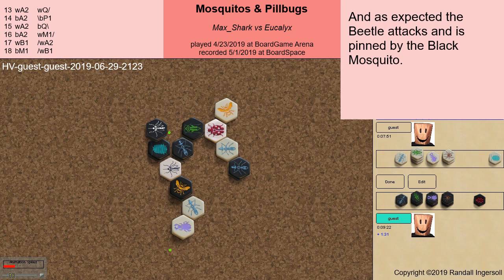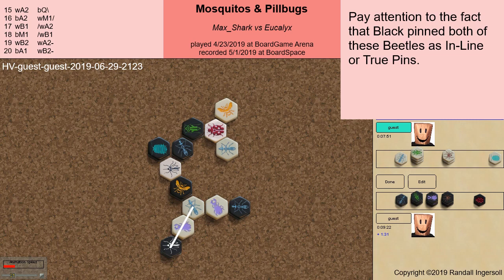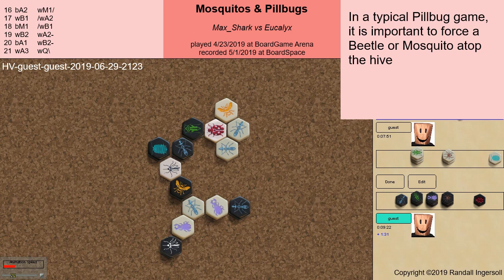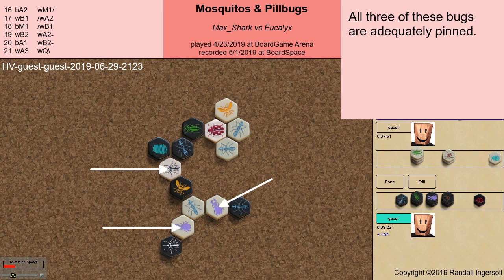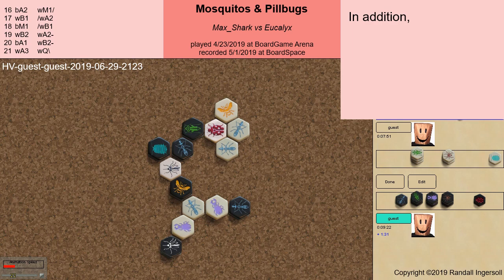The second white beetle is also pinned. Pay attention to the fact that black pinned both of these beetles as inline or true pins. After white brings in the final ant, let's pause and take stock. In a typical pill bug game, it is important to force a beetle or mosquito atop the hive to counter a defensive pill bug. So, in this respect, white has a problem — all three of these bugs are adequately pinned. The saving grace for white, however, is that the black pill bug is not ideally placed for defense.